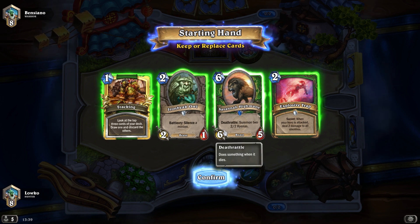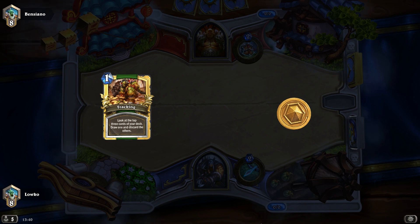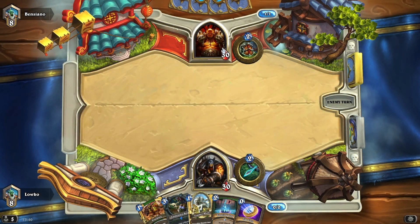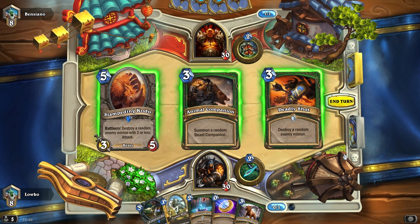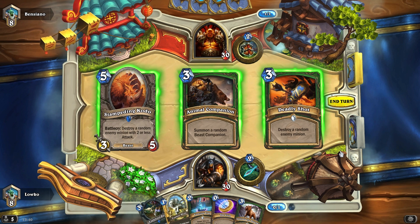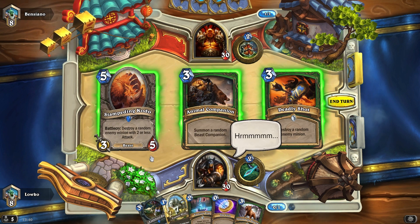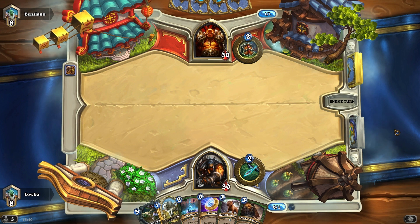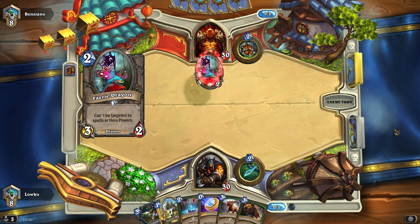We're up against a Warrior — I haven't seen that one in forever, not recently. I'll keep my Tracking because I don't really have another suitable one-drop. I got my Timber Wolf but I don't really want to play that turn one. Let's see what we can draw. Do I want an Animal Companion rather than a Deadly Shot? I'm going to go with Animal Companion — the other two cards are thrown out pretty much, so no more Stampeding Kodo and no Deadly Shot in this game.